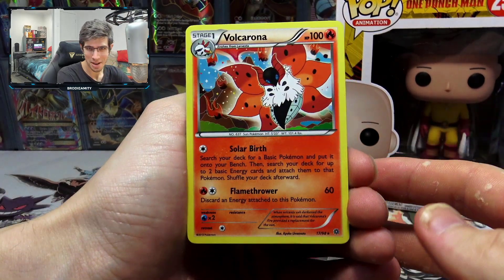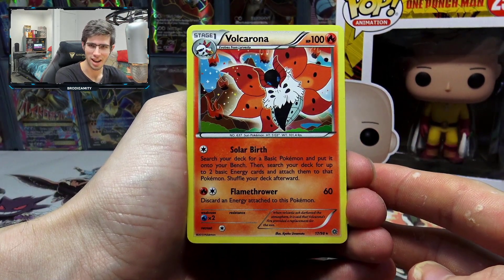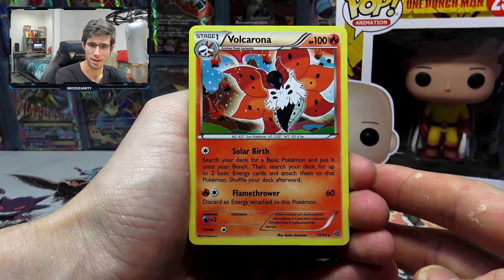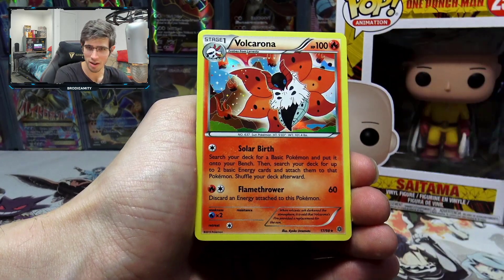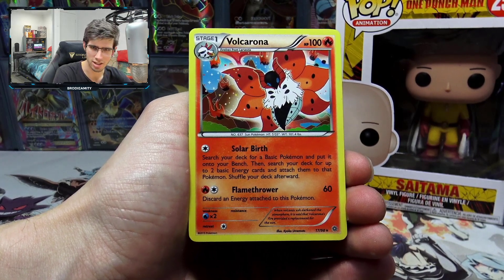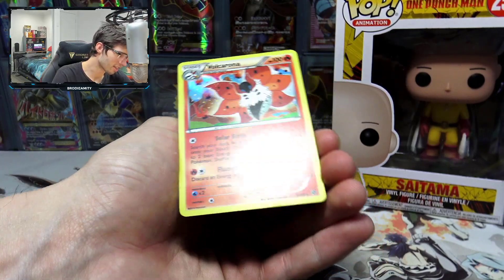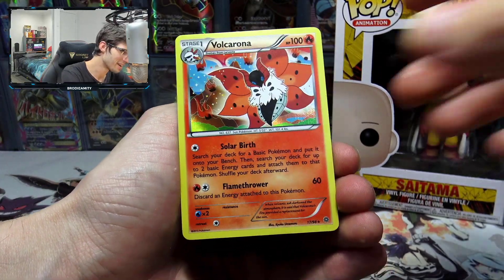It's a holo — not bad, I'll take it. The Volcarona holo rare! It's got 100 HP with Solar Birth and Flamethrower. This holo right here was actually like the troll of the set for me. I believe I got this one and the Ancient Trait Volcarona just so many times back in the day, so this is like a throwback and a half with this art style.